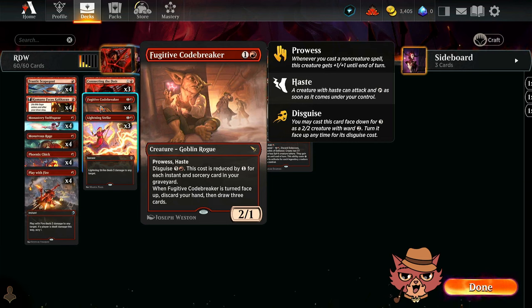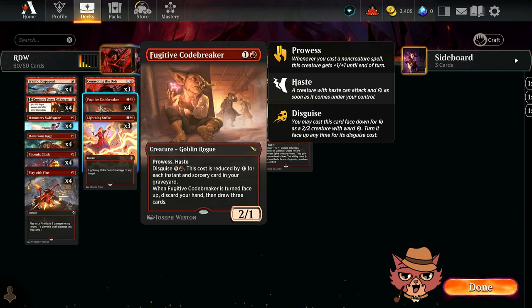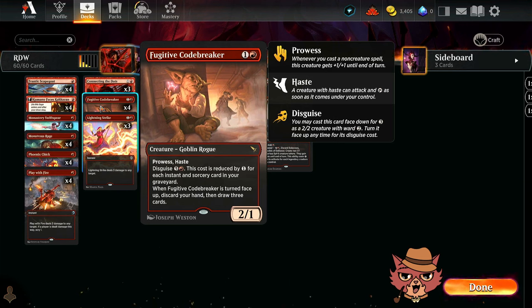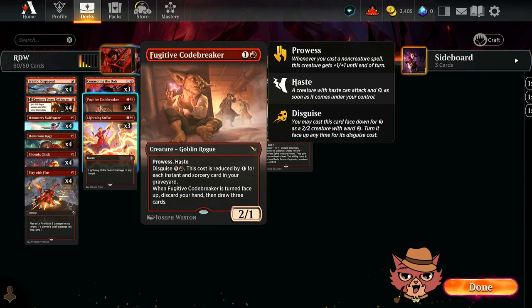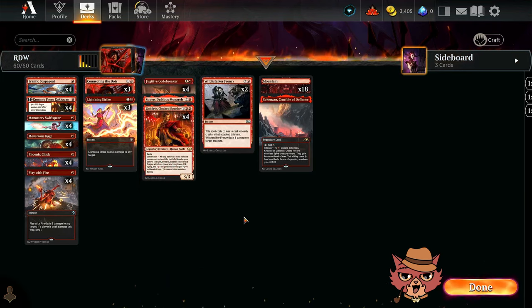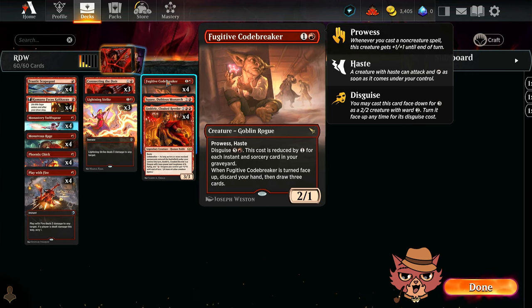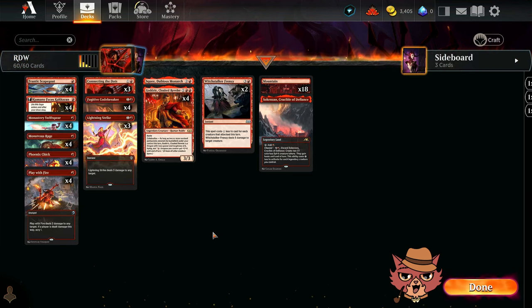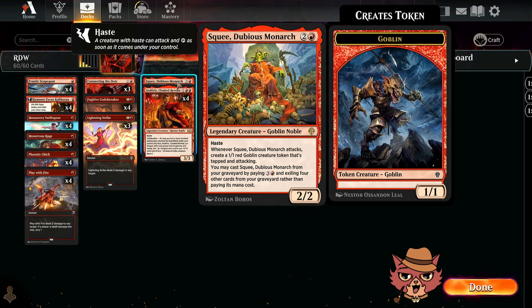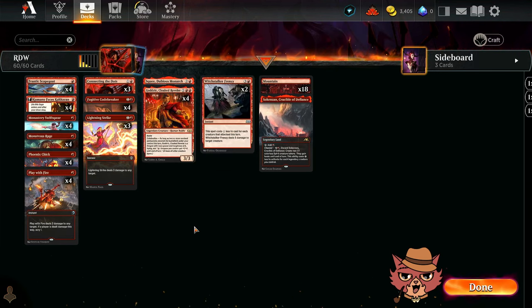When Fugitive Codebreaker turns face up, you discard your hand, then draw three cards — no 'may,' so be prepared to discard regardless. But in this deck with all the 1-mana cards, your hand should be relatively empty already. Realistically, you're still looking at this as a 2-mana, 2/1 Prowess Haste, which is pretty good.